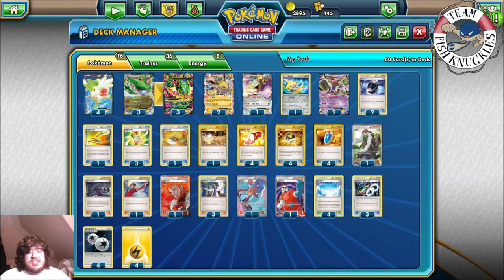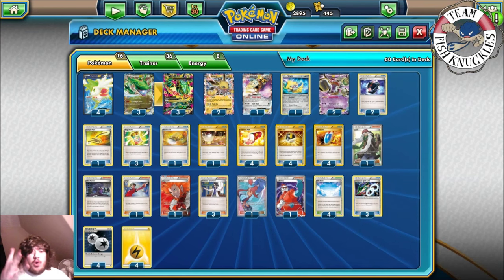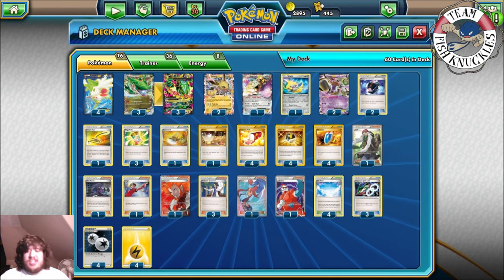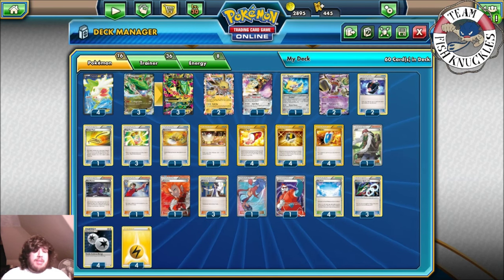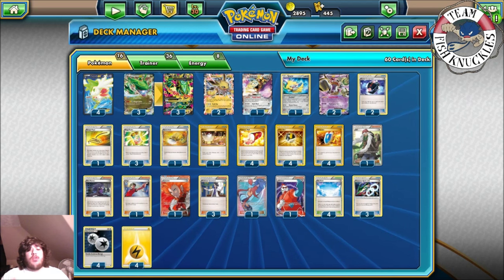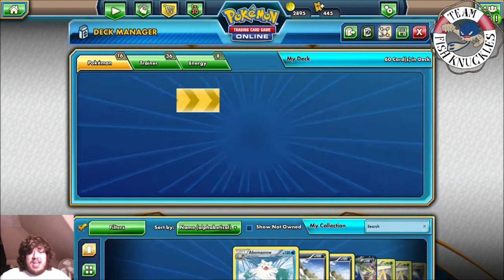What's up everybody? Welcome back to Team Fish Knuckles YouTube channel. Today is Alabama State's Top 4. On the left we have Blake playing his Mega Rayquaza Jolteon deck. We actually saw Blake playing in round 4 with his Mega Rayquaza deck, so he has made it all the way to Top 4. He plays Mega Rayquaza and the Jolteon.